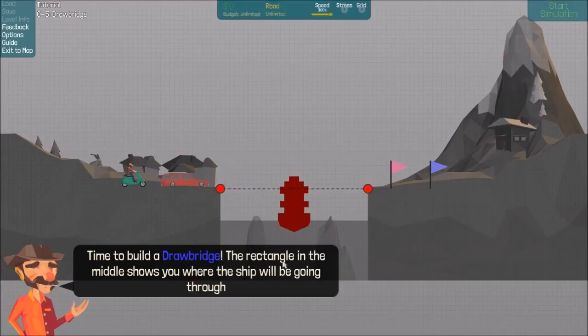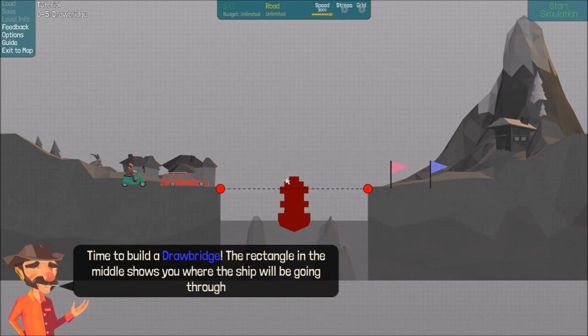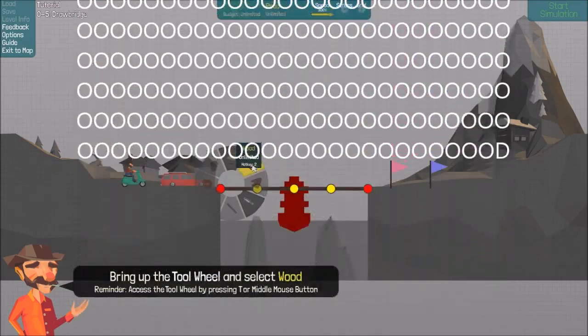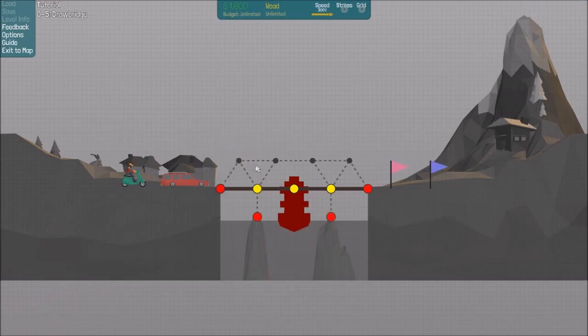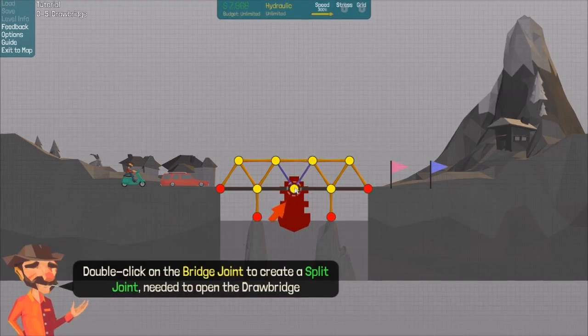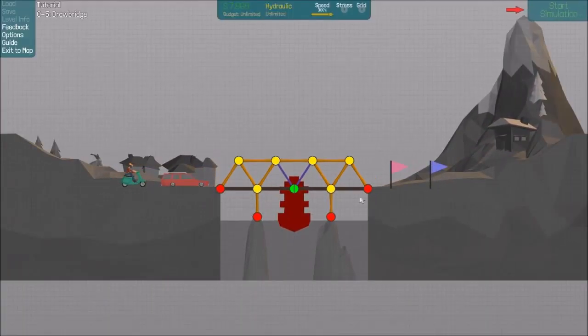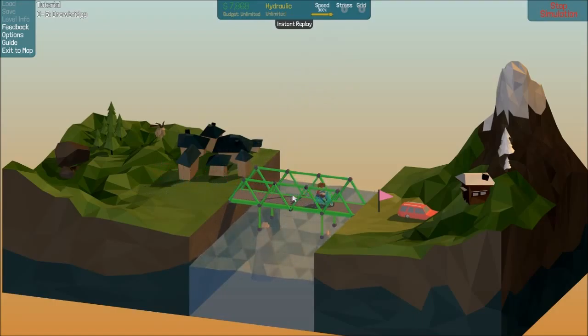Drawbridge. Time to build a drawbridge. The rectangle in the middle shows you where the ship will be going through — it's not really a rectangle, it's a ship-shaped rectangle thing. The road — I'm just going to go here. Select hydraulic. Click on the tool and select Hydraulic. Double click on the bridge joint to create a split joint needed to open the drawbridge. Start simulation. Yay, it opens. That's good — I thought it was just going to collapse on itself. With games like this you don't know what will happen.